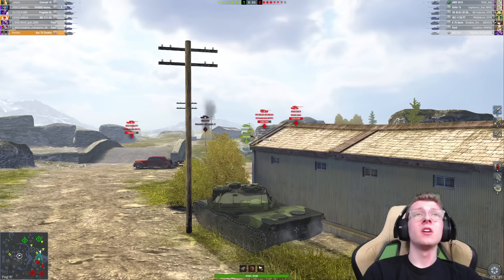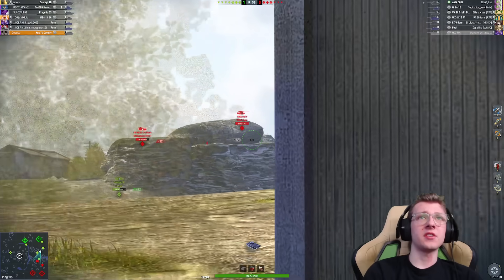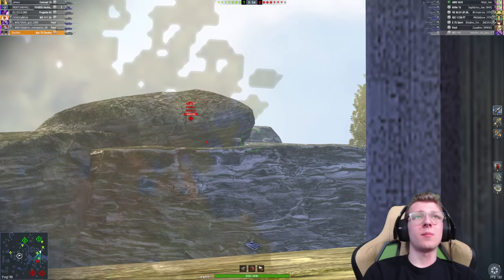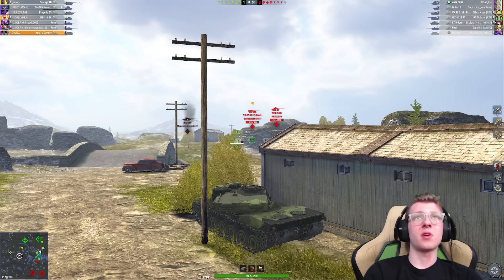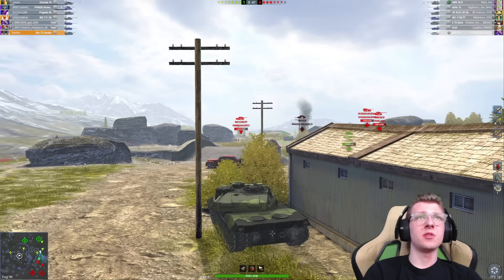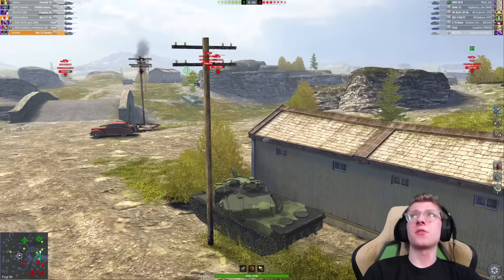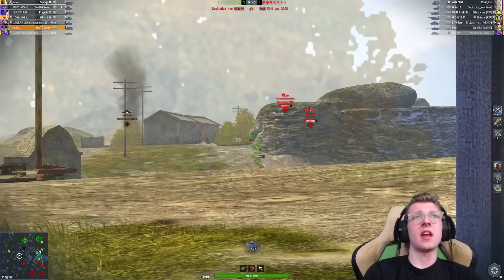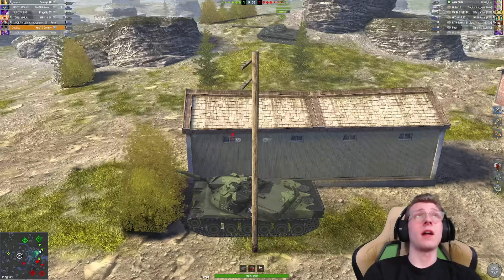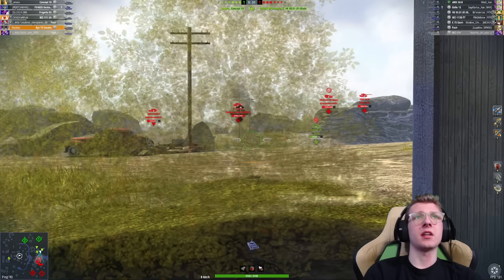He's getting bleeds into him as well, and those are really the two most important things — having a teammate hold that hull down. I'm kind of hoping that the 50B pokes, but it looks like he's probably not going to. The Concept's going to be holding off the WZ, and I can't do anything to the WZ. So for now we're just waiting and we're going to see if that VK90 decides to poke. There is one play I can make.